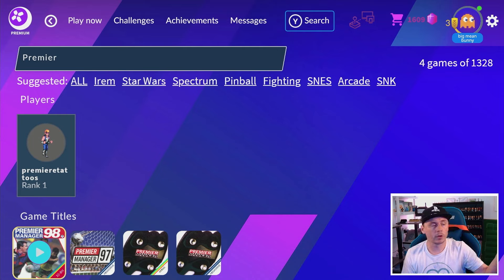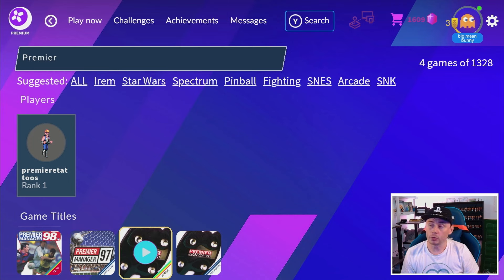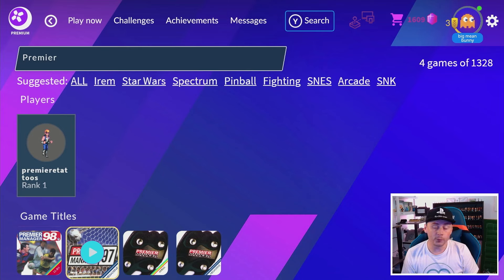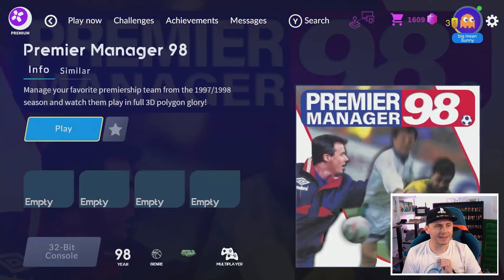This has got Premier Manager 98 on it, and I wanted to put this up to get back into making videos. Quite a few people were asking how I was playing it and how it looks so good. When I got Antstream I searched for football and found not only Premier Manager 98 but also 97 from the Mega Drive, Premier Manager for the Amiga, and Premier Manager for the Mega Drive.